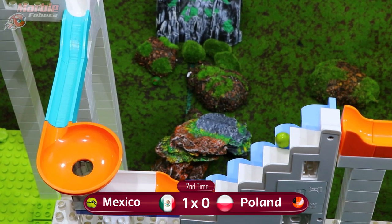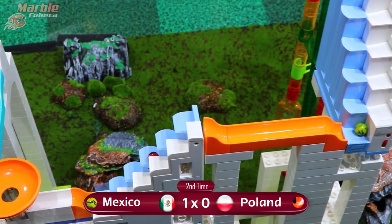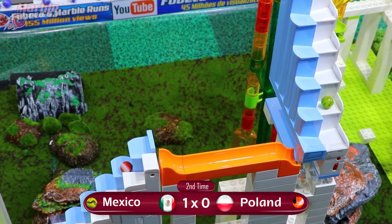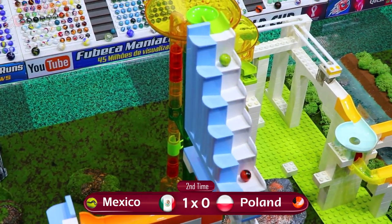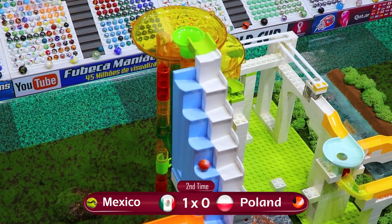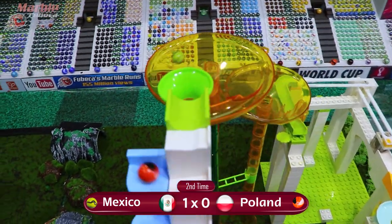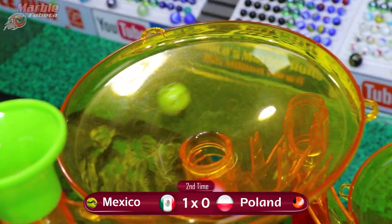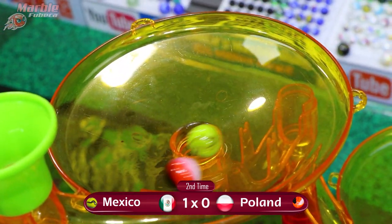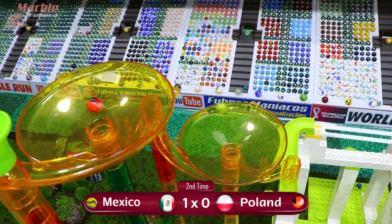Poland losing some ground with every step that Mexico takes up those stairs — they're four steps behind Mexico. Mexico entering the next stairs. Let's see if Poland can lose or gain any stairs, and it looks like they lose a stair, just like Mexico did in the last heat. Now they're five stairs behind Mexico as we go up into this yellow funnel. Poland does have some catching up to do.